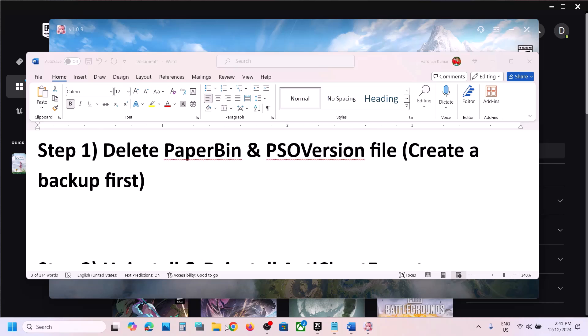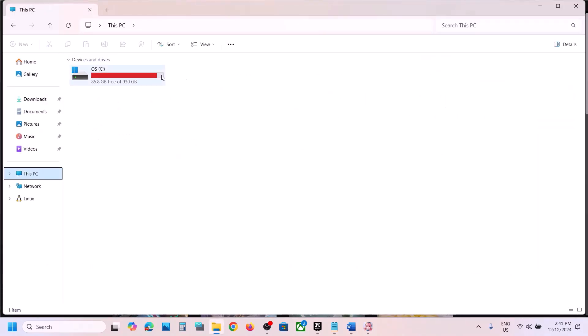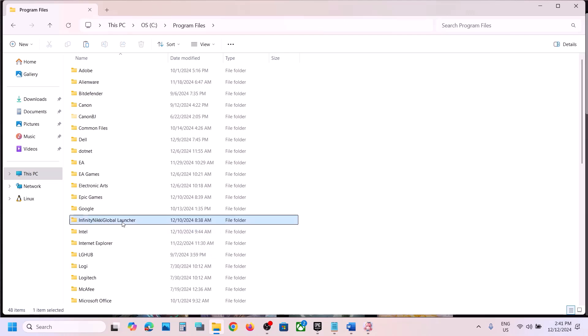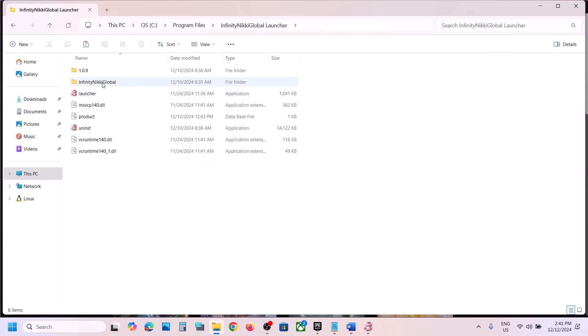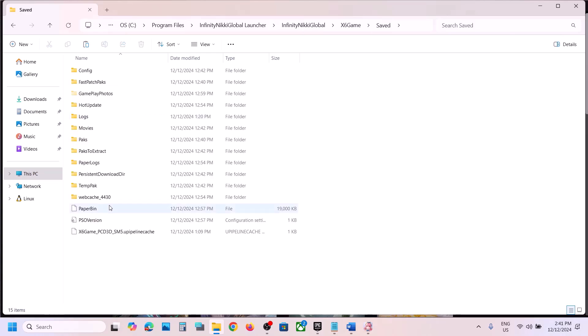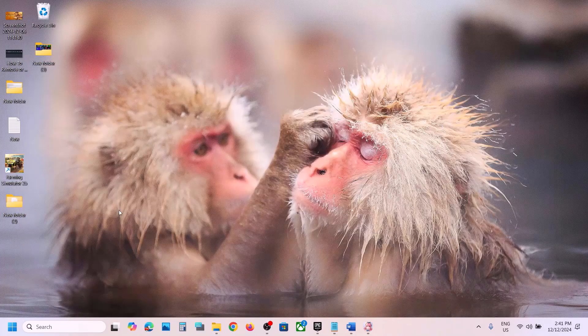Open File Explorer, go to This PC, open C Drive, then open Program Files, open the Infinite Inaki Global Launcher folder, then open the X6 Game folder, then open the Save folder. Here you can see Paper Bin and the PSO version file. Create a backup first — copy this file and paste it somewhere safe.